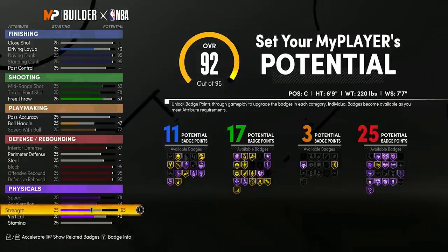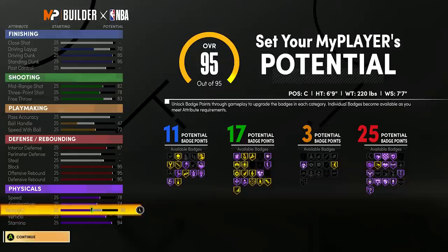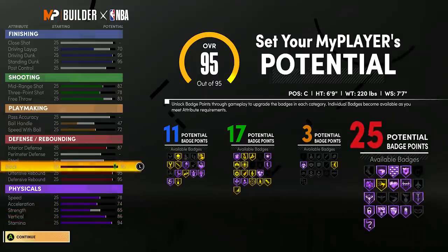Speed with ball is more important than ball handle so we're not upgrading anything else in playmaking right now. We'll look at pass accuracy later. For defense: max defensive rebound, max offensive rebound, max block, max interior defense — this looks absolutely insane. For physicals: max speed, max acceleration — but we're not going to max strength all the way. Every 2K, center builds end up not mattering with strength — the best competitive centers know strength never ends up mattering in comp 2K. Max vertical, max stamina, and we hit 95 overall.